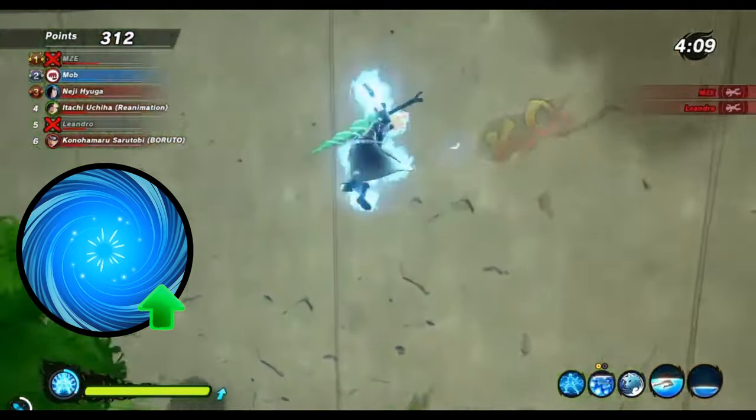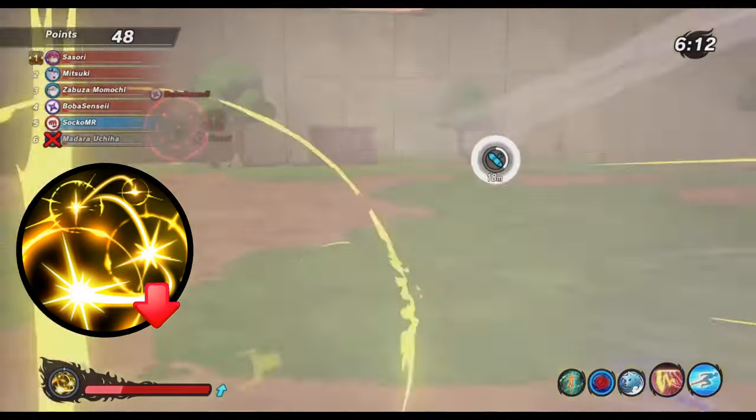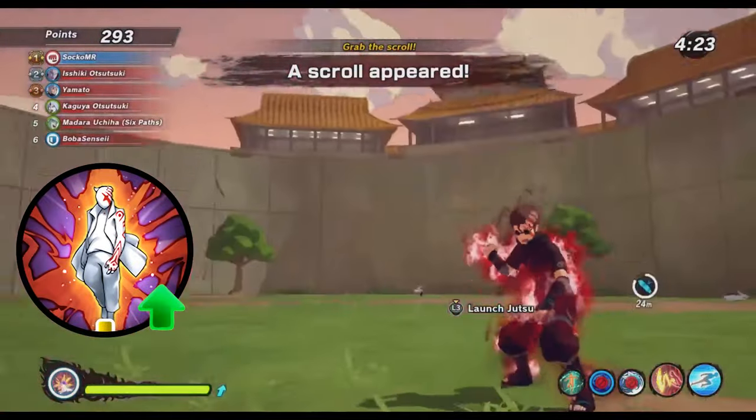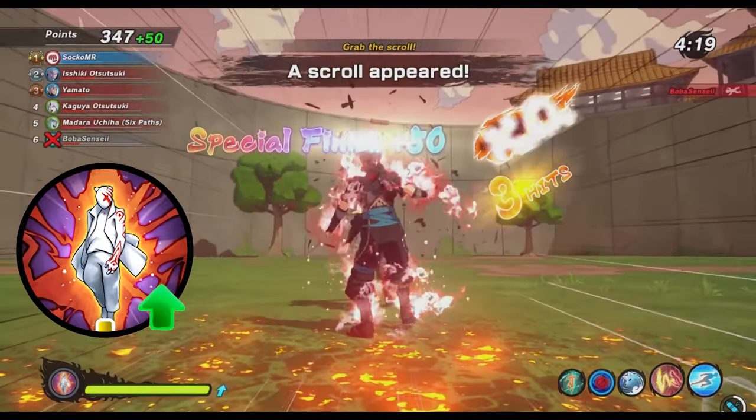They just kind of forgot about it back then I guess. They nerfed the tracking of the Minotaur secret technique for attack types so it's easier to dodge now. And they increased the damage of the second activation from the Karma progression ultimate so that one will basically just one shot everything now.